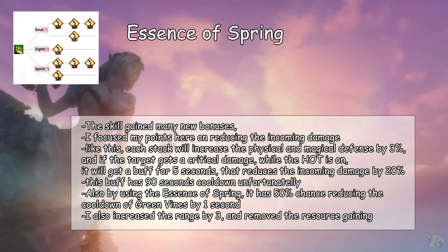Essence of Spring — the skill gained many new bonuses, and I focused my points here on reducing incoming damage. Like this, each stack will increase physical and magical defense by 3%, and if the target receives a critical hit while the HOT is active, it will get a buff for 5 seconds that reduces incoming damage by 20% — unfortunately this buff has a 90-second cooldown. Also, by using Essence of Spring, there is a 50% chance of reducing the cooldown of Green Vines by 1 second.